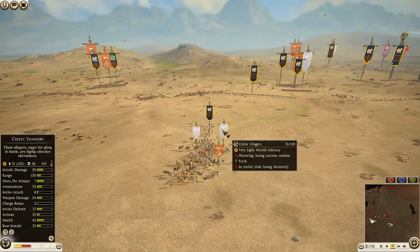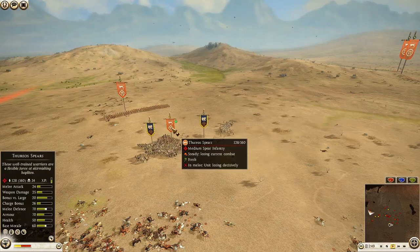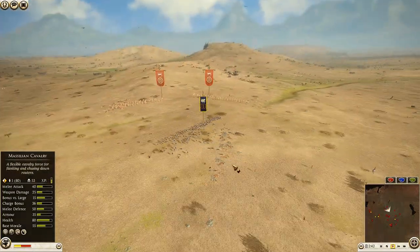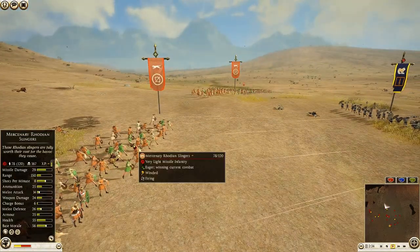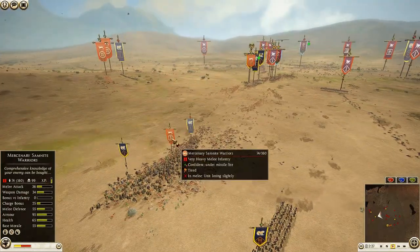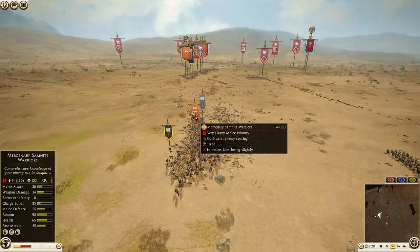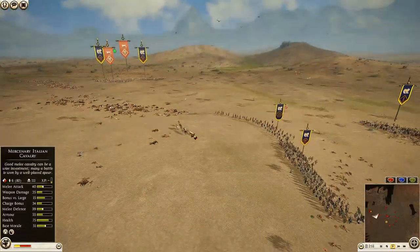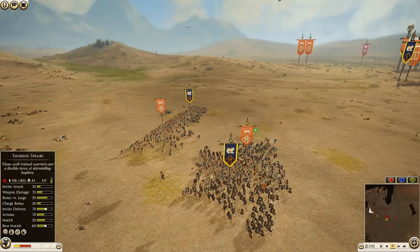The Italian cavalry charged into my Celtic slingers — they did really horrible, only 26 kills. Gallic hunters with 46. Back here some of my Thoreo spears are taking on a unit of his Thoreo spears, but he's got another one just sitting back throwing javelins. My Thorax swordsmen were victorious in killing the scorpion crew but they're just surrounded — there's really not much choice, they're going to get annihilated. Back in the center his Samnites are holding pretty well; I did get an axe warrior around the flank.